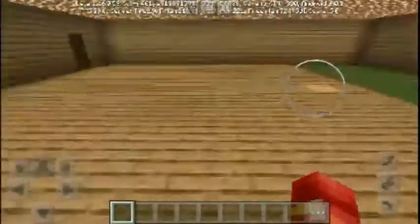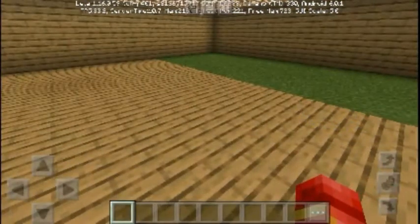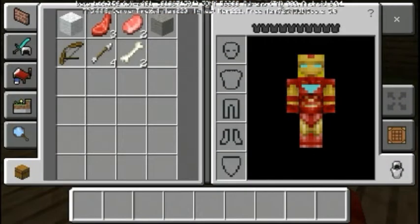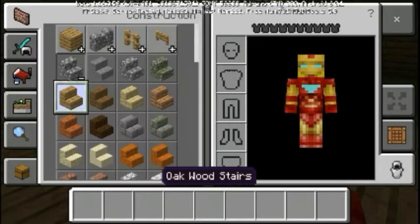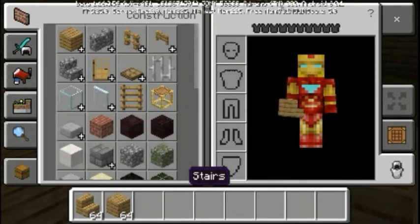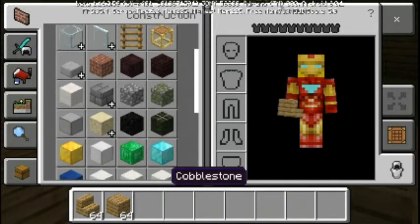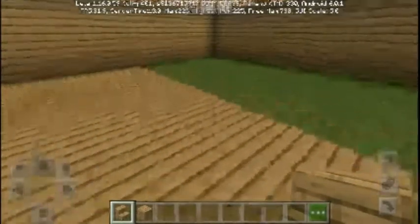So today we're gonna make underground rooms - we have to dig fully. First I think we should take stairs - stairs are the most important. Let's get some wood and some other supplies. I think it's enough, so let's get started.